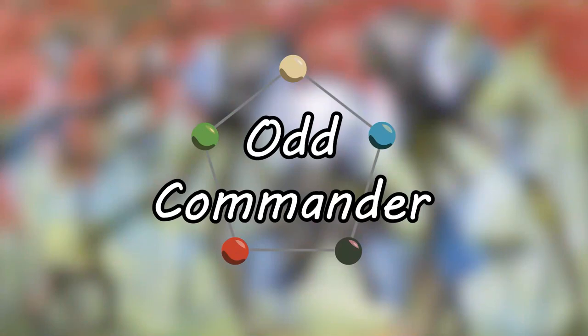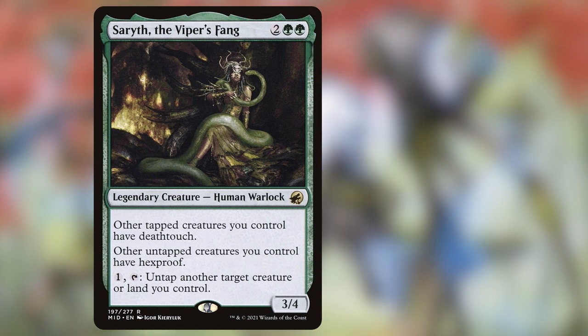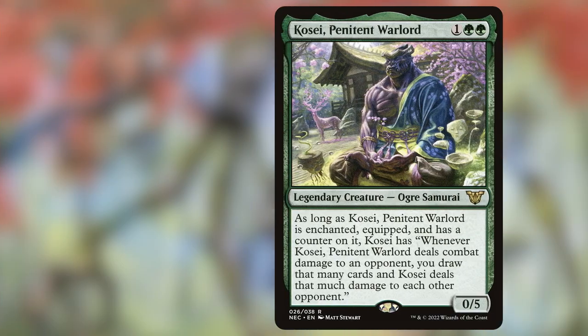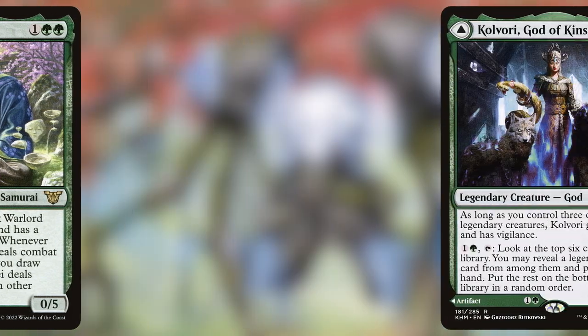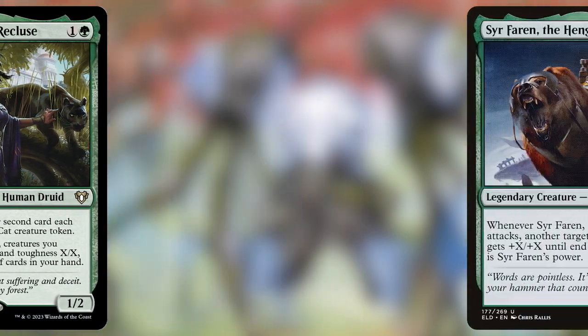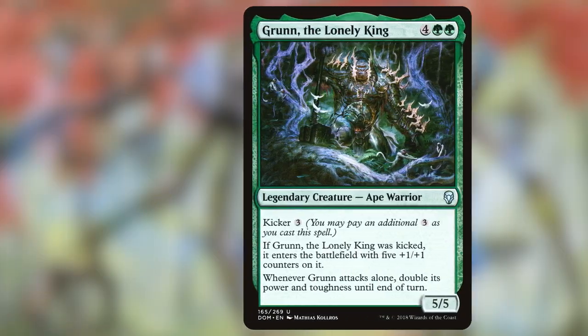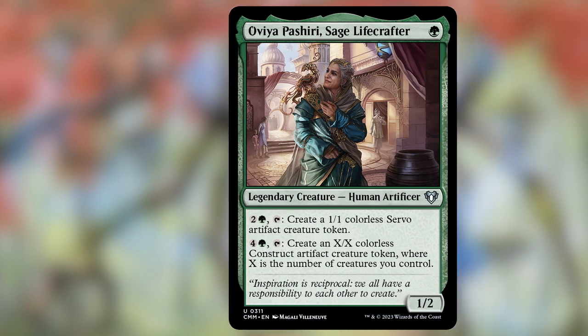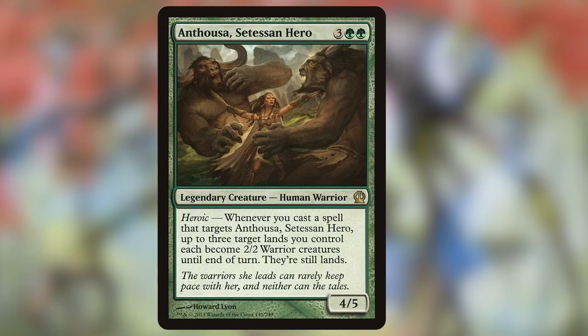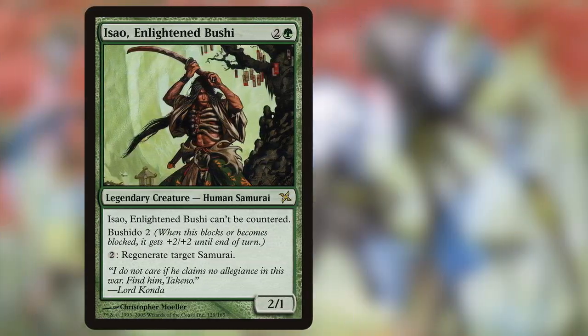Have you ever been totally underwhelmed by a mono green commander? Me too. There are so many green commanders that I look at and just say, why doesn't it also have X color as well? Green is amazing at doing a very small subset of things, and oftentimes when they try to branch out into things green isn't very good at, they don't have a lot of support for a commander deck to build around. You can't build a green commander deck around certain archetypes because just isn't the support there.